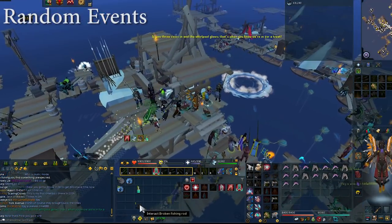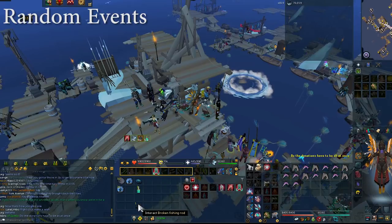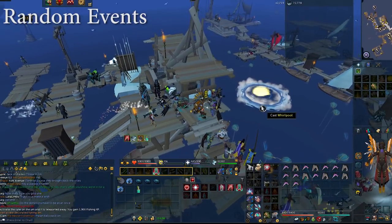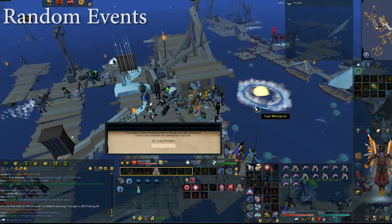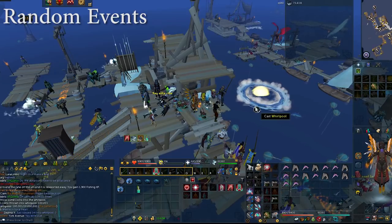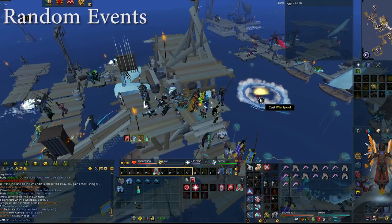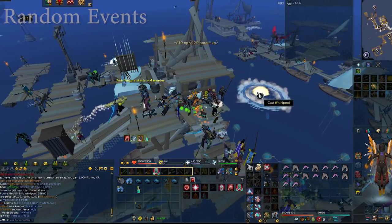The last thing to go over are the random events that happen in the center of the deep sea fishing area. These will happen every once in a while and you're going to want to take part depending on what you're doing. I wouldn't leave a really high fish frenzy streak to do this because it's not going to be worth your time, but you will get a 30 minute fishing buff if you take part when it goes off.